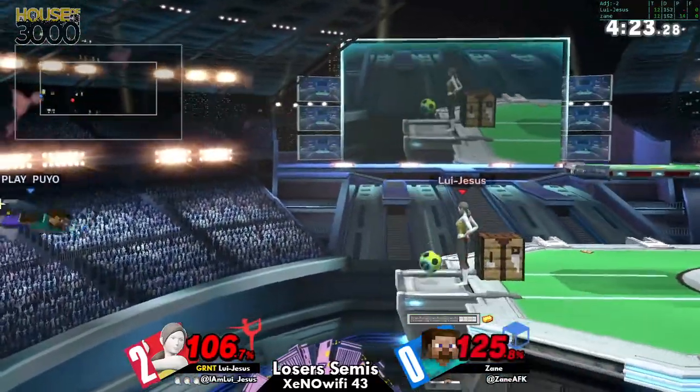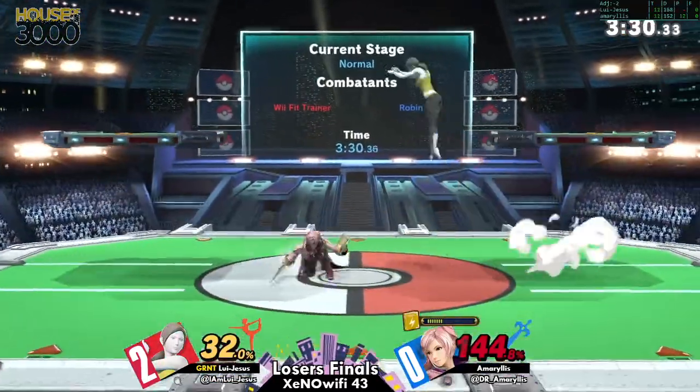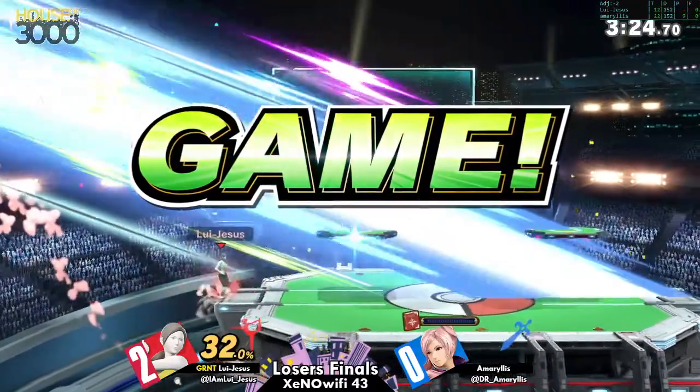Despite it being called one of the best side-B's in the game, period — it's weird. We-fit is so strong in this game, forcing Amaryllis to approach: get off your cozy spot and come close to me. What an angle — beautiful.